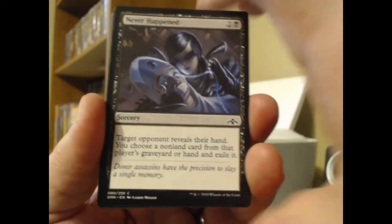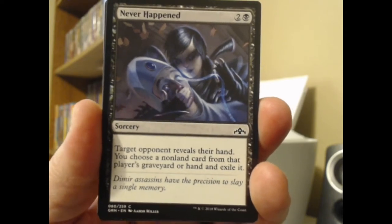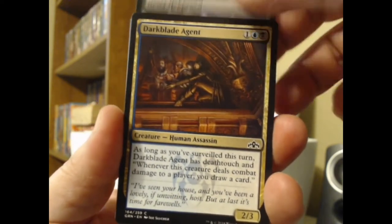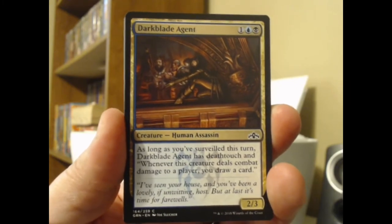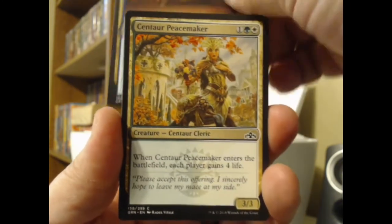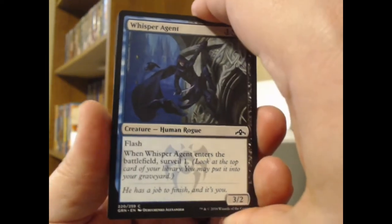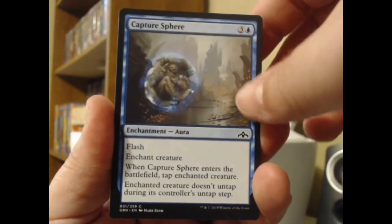We got the ugly Vigorspore Worm with the bad breath — can't be blocked by more than one creature. That is the opposite of Menace. Then there's a black plus two instant: target opponent reveals their hand, you choose a non-land card from that player's graveyard or hand and exile it — like a slightly more powerful Duress. We got the Darkblade Agent. These are Ravnica sets, so multicolored creatures were the order of the day. Let's see. We got the Centaur Peacemaker, another four-life gainer, good friends with the Loxodon guy. Whisper Agent — when he enters the battlefield, you surveil one. Surveilling is like scrying, but a little different.